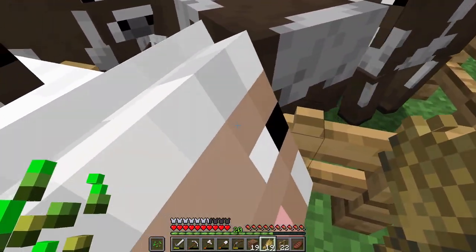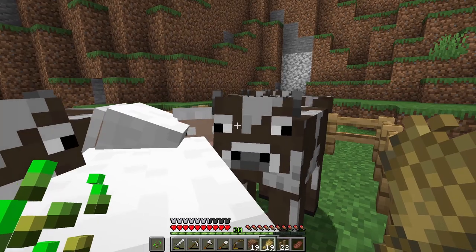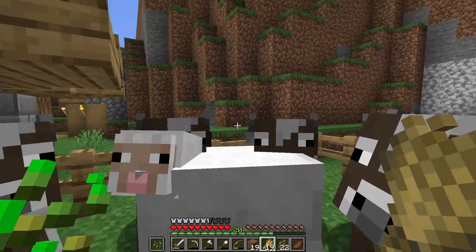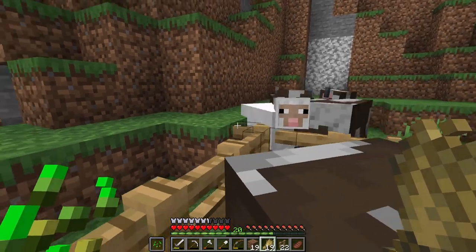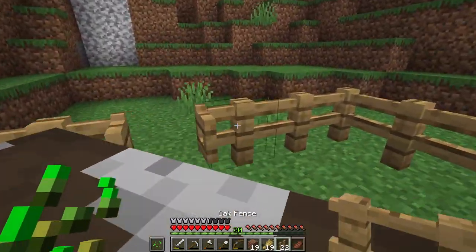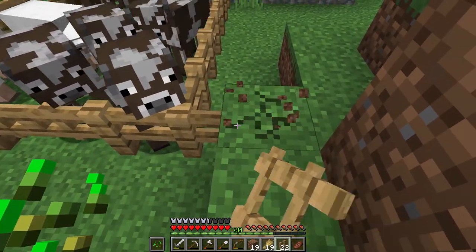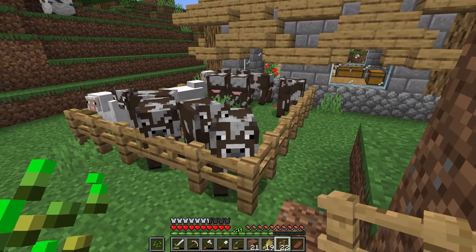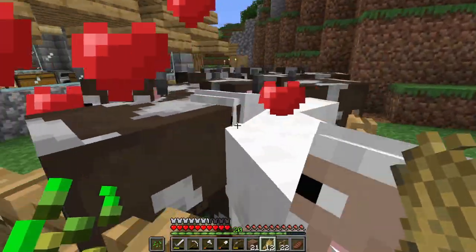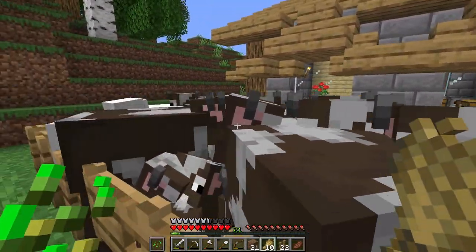That's providing we can get them all in here without them getting out. Let's do the same trick we did before - give them a little push. Come on, over here - yes, they're all in! Now we need to do a mad dash out and close that before any escape. That's 10 cows in here now. Let's get rid of that gap before any of them escape. With the amount of wheat we have I'm just going to spam breed them.